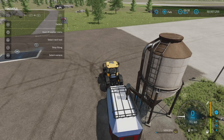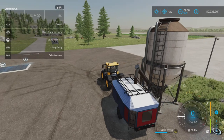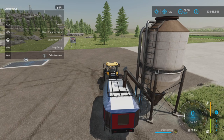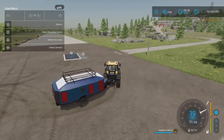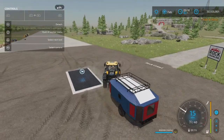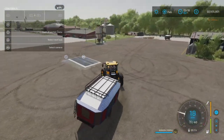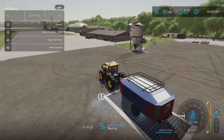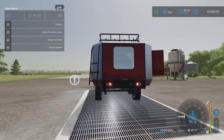What does this hold? We have water, milk, liquid fertilizer, digestate, herbicide, diesel, diesel exhaust fluid, and slurry. Let's go with slurry. On an unreal setting that means I'll get 60,000 liters of slurry, and fortunately the weight is not extreme so it doesn't sink into the ground — that was fixed, very nice. Unloading is simple: you come up to the slurry point and unload, and it automatically handles it all.